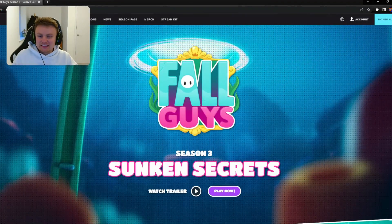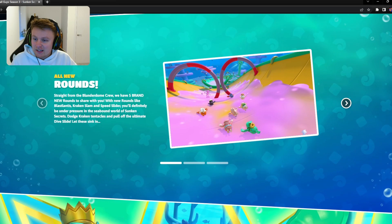Fall Guys Season 3 Sunken Secrets. We've watched the trailer and all new rounds to begin with. So we've got this little slime slide where you've got to collect the rings maybe — it could be similar to the other one where you go all the way down to the end and then it respawns you at the top. We have five brand new rounds to share with you, with new rounds like Blastlantis, Kraken Slam and Speed Slider — you'll definitely be under pressure in the Seabound world of Sunken Secrets.